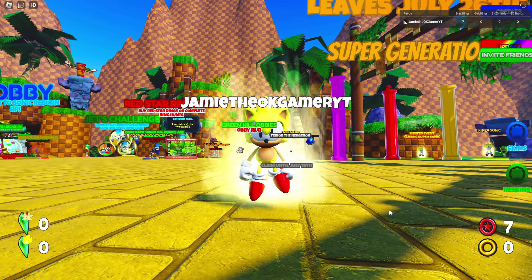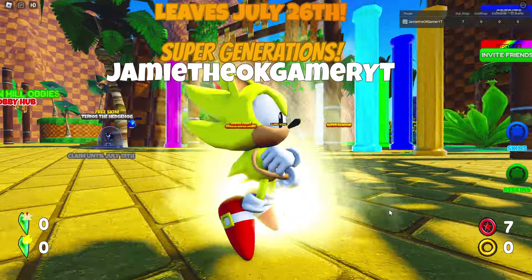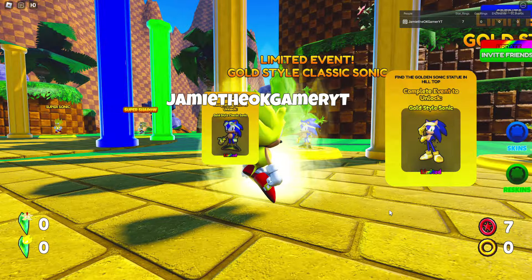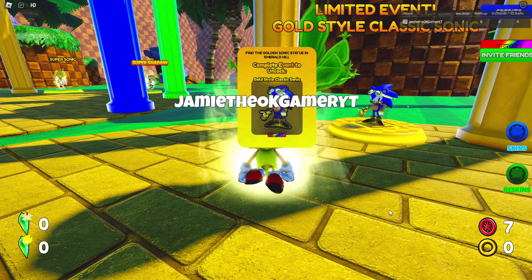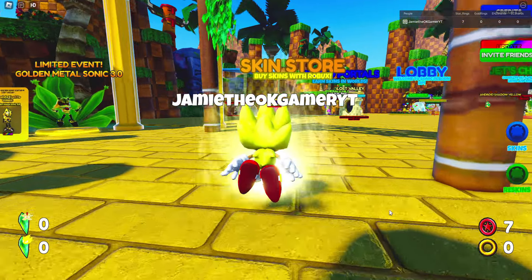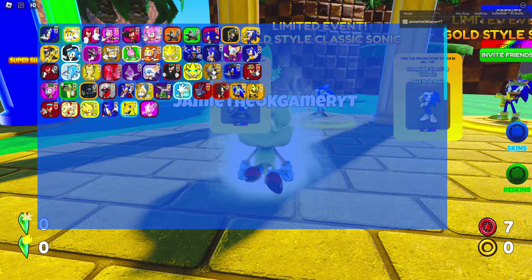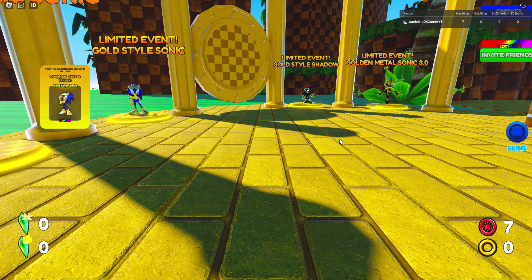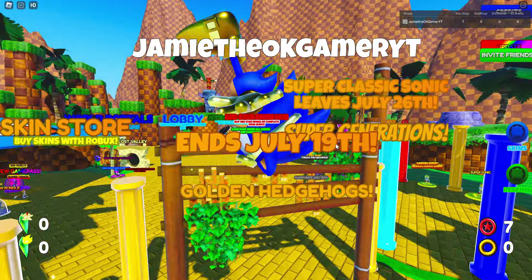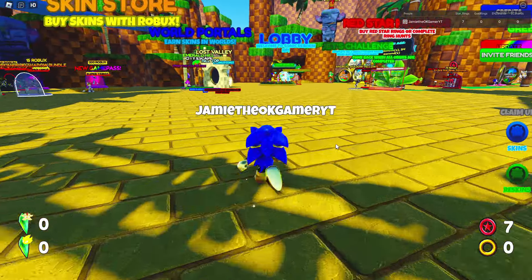Hey, what's going on everybody, welcome back to another video, I hope you're doing okay. I am back checking out Sonic Reborn RP and today I'm gonna be getting the gold style Sonics — yeah, and Shadow and Metal Sonic. So it says find the golden statue in Emerald Hill. Wait, did I do that already? I've already got... hang on, go to re-skins. Isn't that you right there? Oh, that's Modern. Where's... is this Classic? There we go, I found you. Whoa, okay, bro, you gotta slow down.